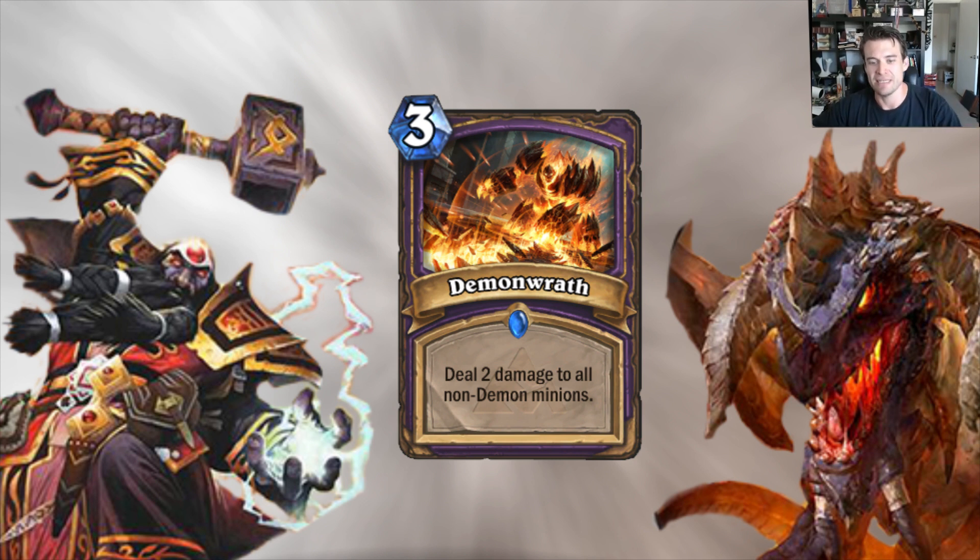Demon Wrath is a card that we're going to see create more demon tribal decks. The ability to kill minions — for instance, having to Hellfire away your own board just to deal with a Paladin casting Muster for Battle is really not effective when you're trying to develop. We've basically seen Warlock decks build as control style decks because so many of their tools are either symmetrical like Hellfire or expensive. This is a cheap asymmetrical effect. I don't think this is the sort of card that's going to replace Hellfire — I think it creates decks that are different than those that want Hellfire. The most exciting cards to me are cards that don't just slot into existing decks but allow for new decks to be created. And I think this is one of them.